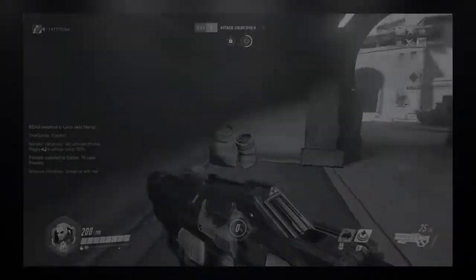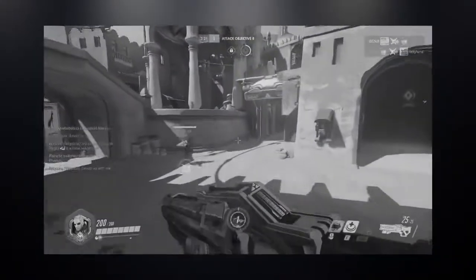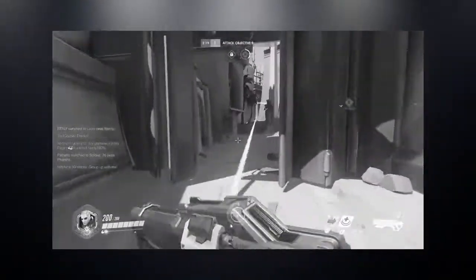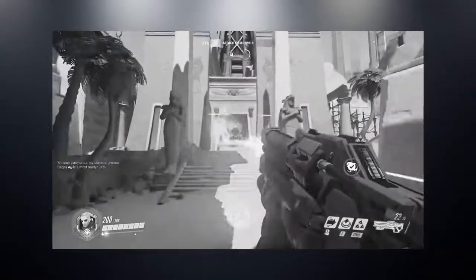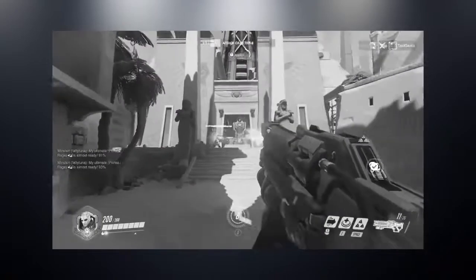So, in order to correct this kind of design, some possible solutions would be either to make the spawn time longer for the defending side, or redesign the spawn point completely to be a bit farther back. Either of these would promote what Overwatch is all about: teamwork.